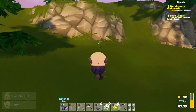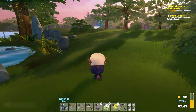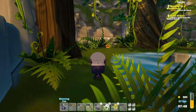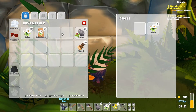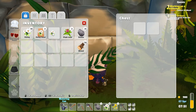We have 30 of the flowers now, so that's good. Oh, there's a chest over here, let's see what it is. Okay, we've got more daisies.